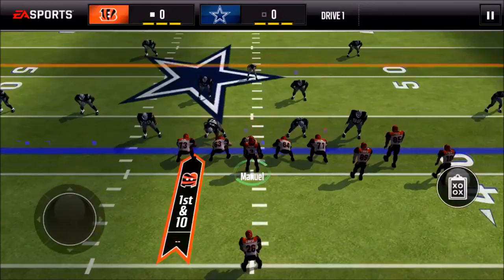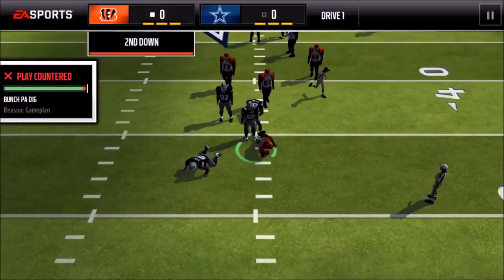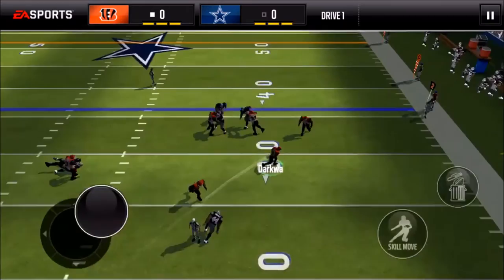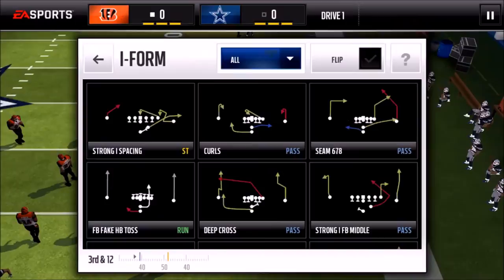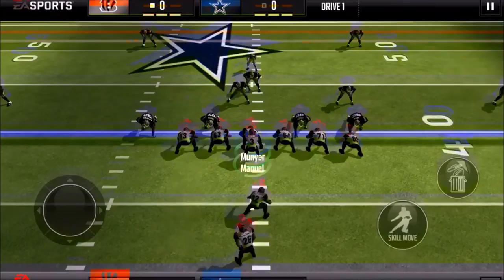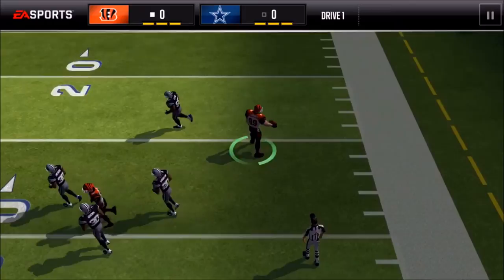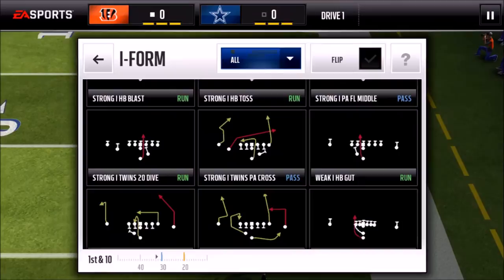Back to PA Bunch Dig. Then HB Screen — hoping this works out. Get your blocks, and there we go. Third and long — Seam 6-7-8. Throw it to your tight end only, no one else. Put him on the inside of the cornerback — there's a catch. If he's on the other side, there's about an 85% chance it gets picked off, so always keep him on the inside.